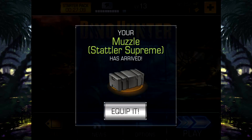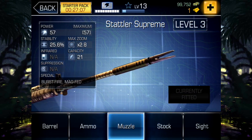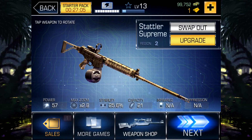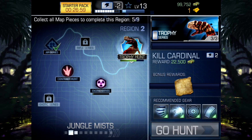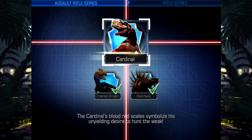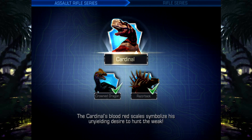Let's equip this, which I'm pretty sure is ready for the battle with Cardinal. We need to kill him. It costs quite a bit, but we've got enough, so it's completely fine.